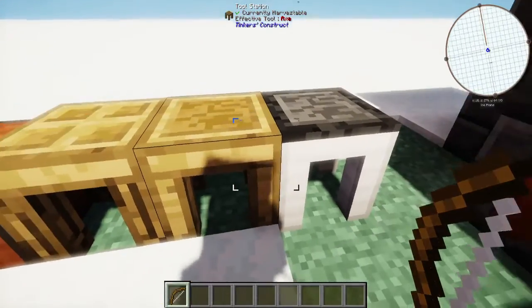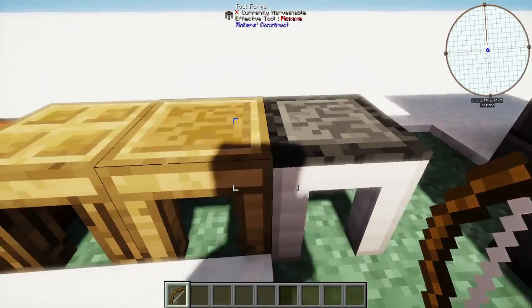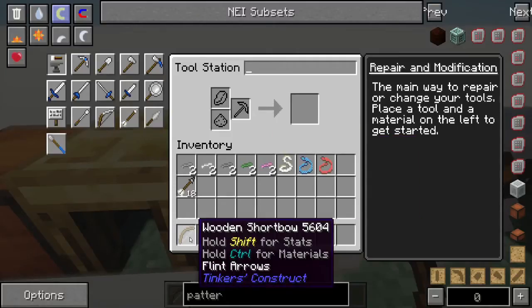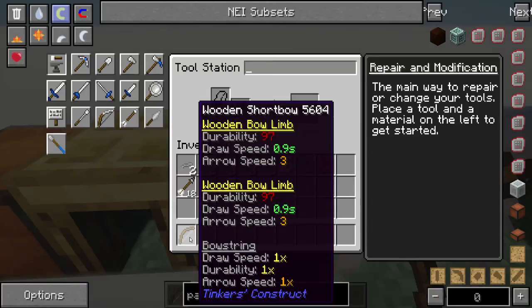A short bow only requires a regular tool station — it does not require a tool forge either, making it a lot easier to build. Once we're in here, we're going to take a look at some of the stats of our short bow. This short bow is made out of two wooden bow limbs and a bow string — a regular, everyday bow string. And that's perfectly fine; this thing does a decent amount of damage.